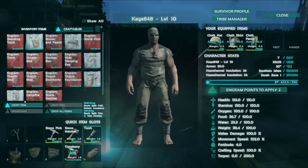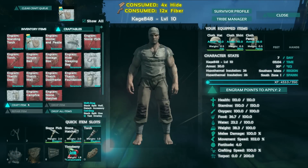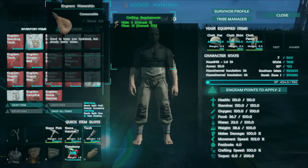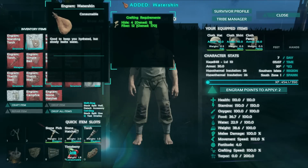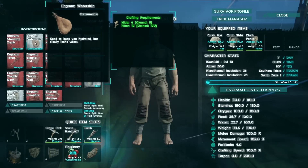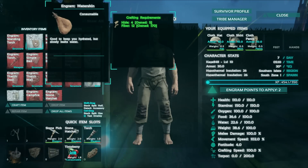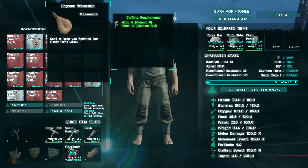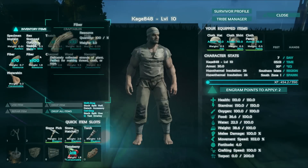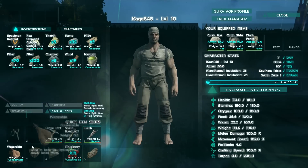Let's go ahead and make ourselves a water skin. The water skin basically lets you bring water with you, although it does start leaking. I was told the water skin loses water at the same pace that you do, so once you get down around half thirst you should probably use it.